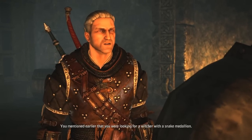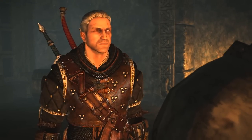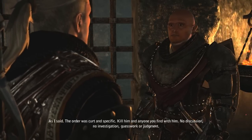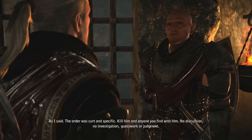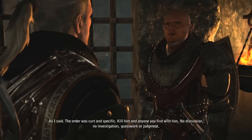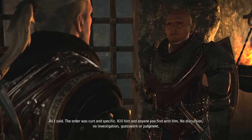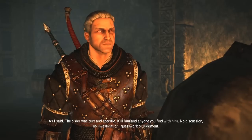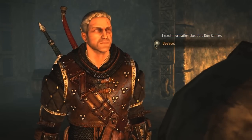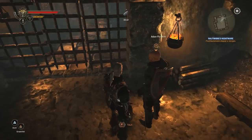You mentioned earlier that you were looking for a witcher with a snake medallion. Yes, on Sheila de Tanzerville's orders. The order was curtain-specific: kill him and anyone you find with him — no discussion, no investigation, no guesswork or judgment. She doesn't want them finding out his connection to her, which we learned from his dream.